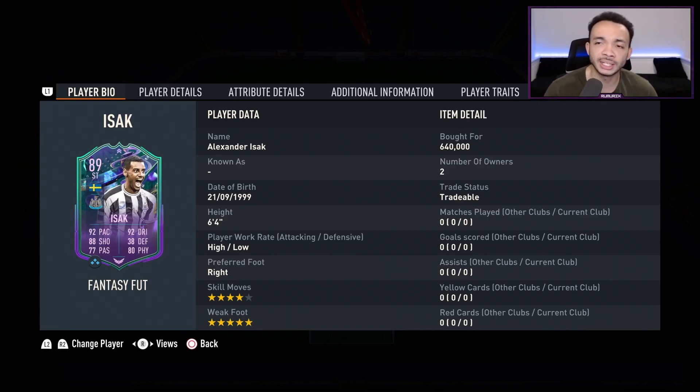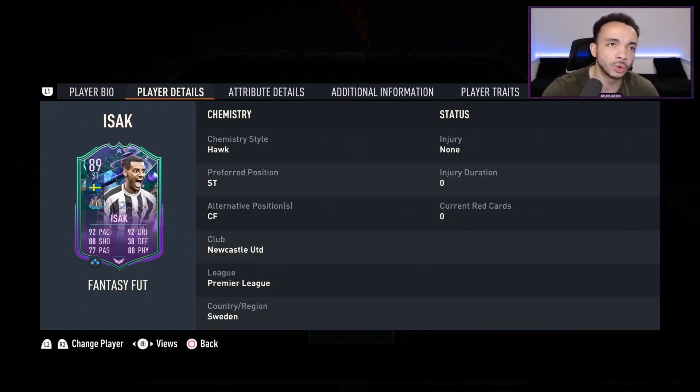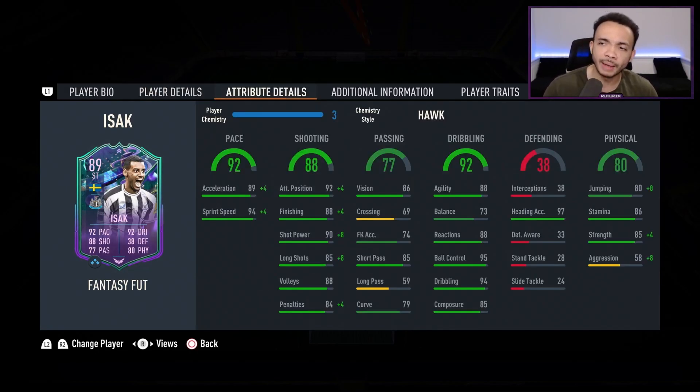Newcastle have been pretty good this season. He can play striker or centre forward. He's got the Premier League links and Swedish links. I've decided to stick a Hawk on him, just wanted to boost his pace, shooting, and physicals.